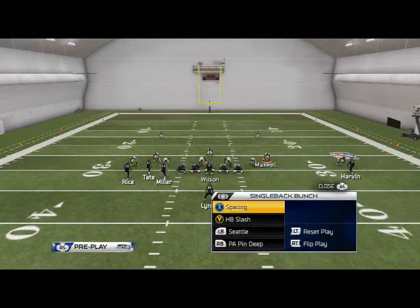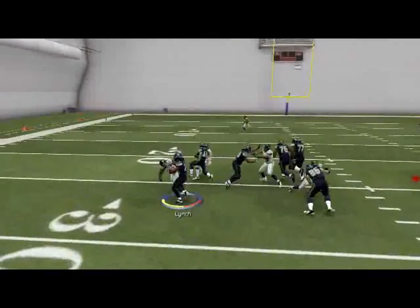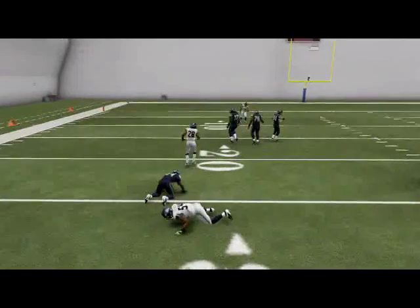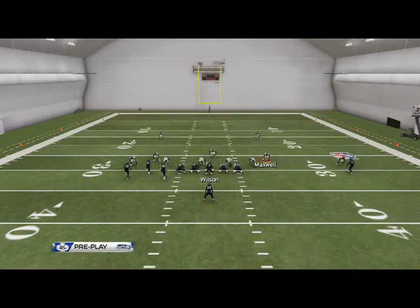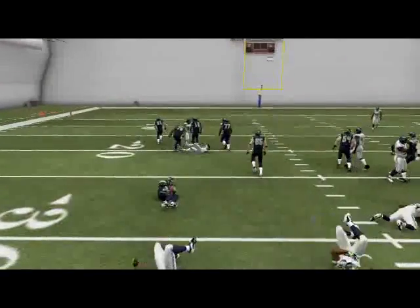The run audible down is the halfback slash. You guys know I really like this run. I like to fake a motion snap or something. It's a very effective run in this game, and it's very good for this playbook because it's a stock quick audible — something we can really use to our advantage.